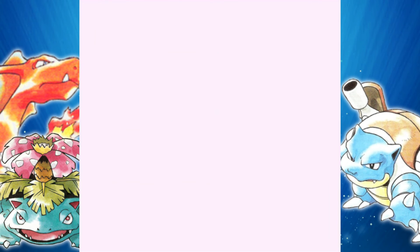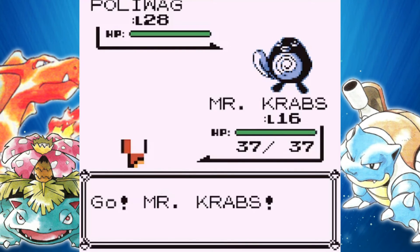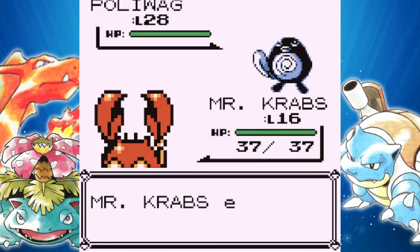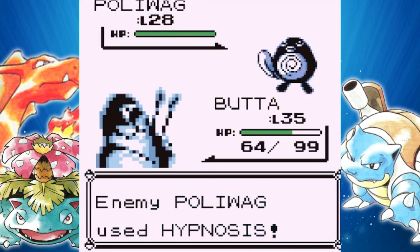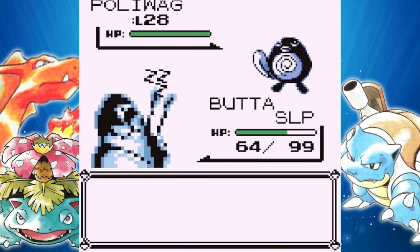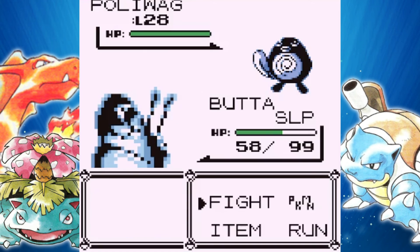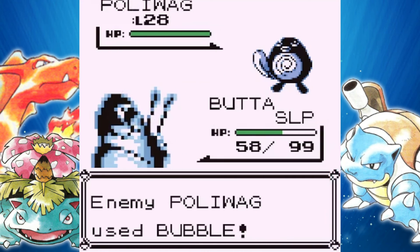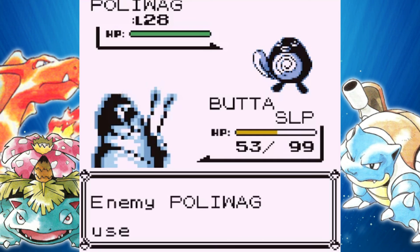We have a Poliwag coming up, so we will just continue to switch train. Now that we have Mr. Krabs, we only have one more Pokemon to catch for my team. I've mentioned this before, but I am going to get a full team of six. I know some people will get like four or five Pokemon and then have one as Death Fodder or an HM slave, but no — I will be getting a full team of six. I won't be getting that sixth team member until before the seventh gym. So we're heading to the fifth gym, and by the seventh gym I will have that sixth team member.